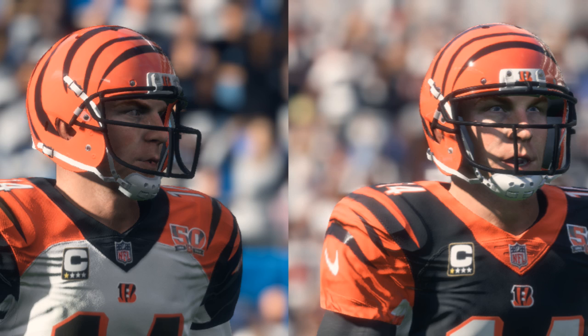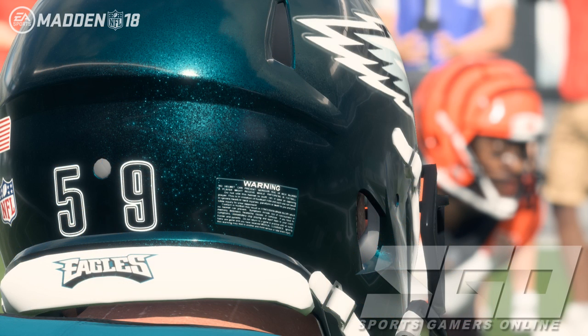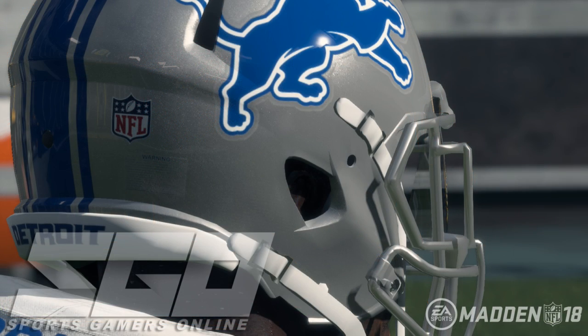Another tidbit — helmet numbers. A lot of people have asked for years why the Saints and Eagles don't have outlines on their helmet numbers. We've completely redone helmet decals. Helmet numbers can now look exactly like what they're supposed to look like, all improved. The helmet decals actually look like a decal you can peel off in game — really cool when you zoom in on an instant replay.